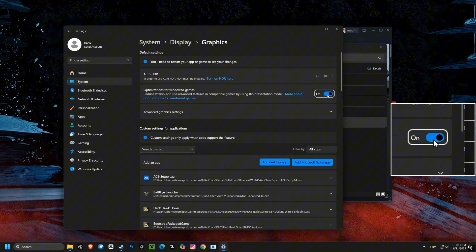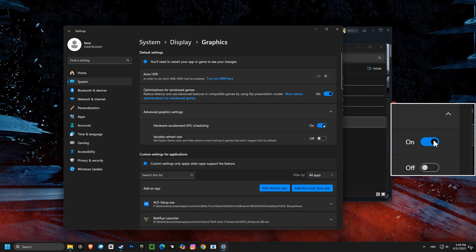Then, turning on optimization for windowed games allows the system to optimize performance for games running in a window, giving you a smoother experience even when not in full screen.